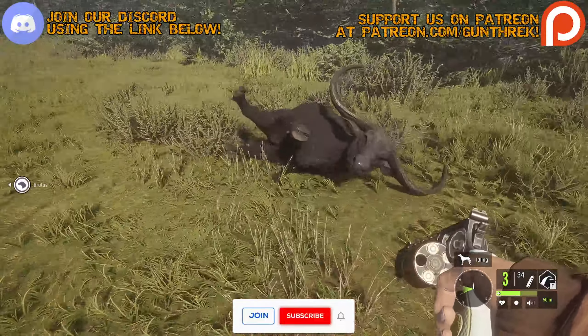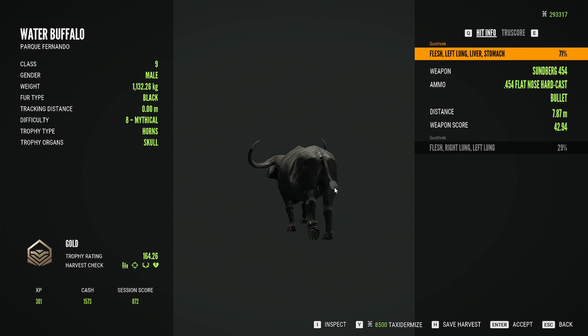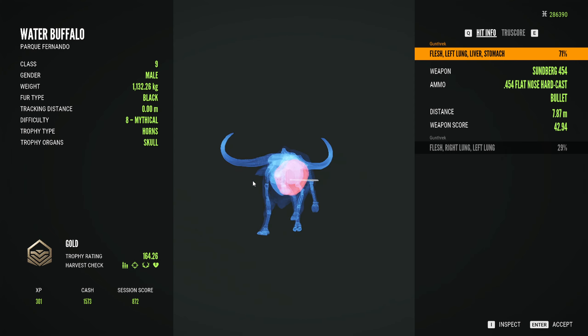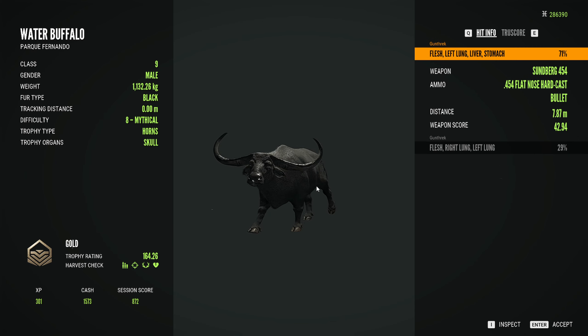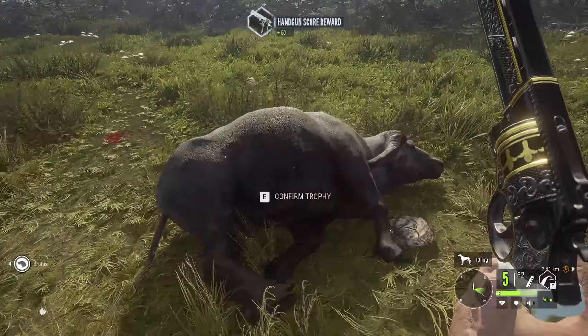Is this guy going to be a diamond? I don't know how big they get - that's a massive one. Oh, he was so close to diamond! We're definitely going to tax this guy because he's massive. What's our best score for the water buffalo? 133.83 was our last one, so 164.26 - man, this guy is huge. I kind of wish we were able to get the diamond. Look how big that is - that is insane!